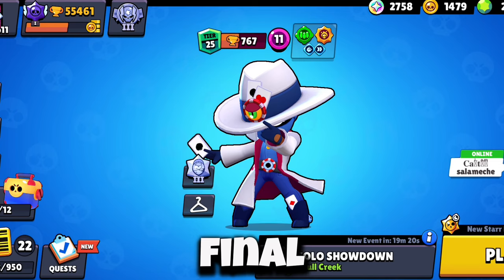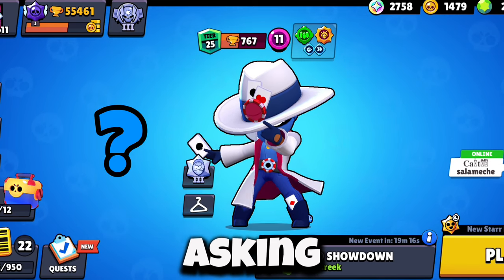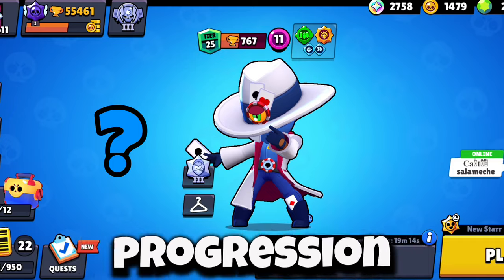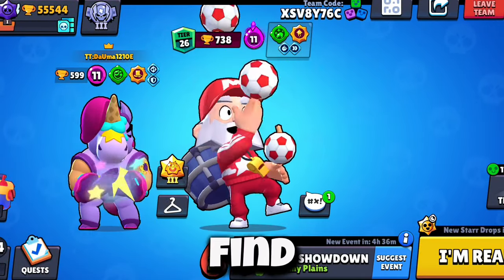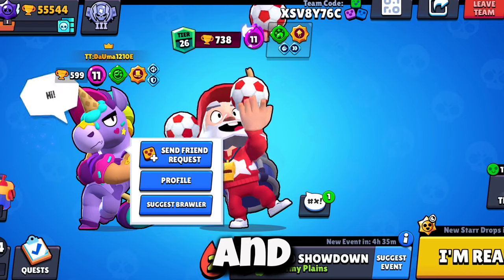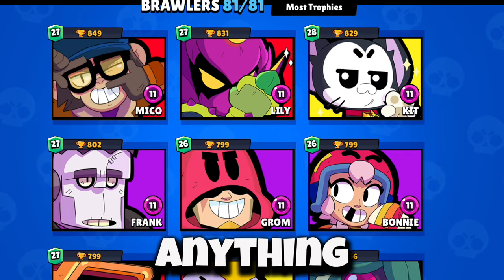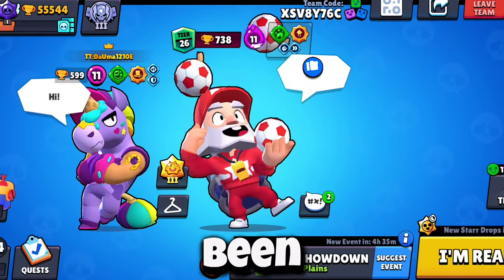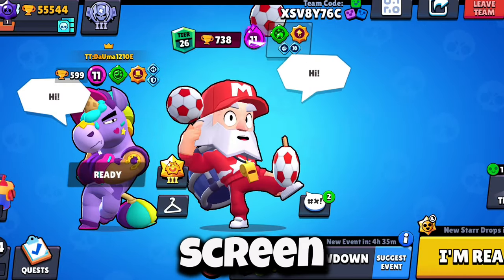The final tip is to use the look-for-a-team feature. It is insanely accurate now to find a teammate as good as you, and it can help with your quests, trophy pushing, and literally anything else you need help with in Brawl Stars. And if you've been struggling to get your first rank 30, I recommend you watch this video on the screen.